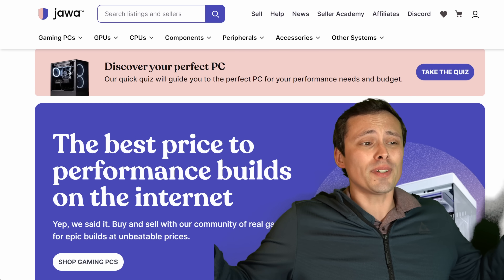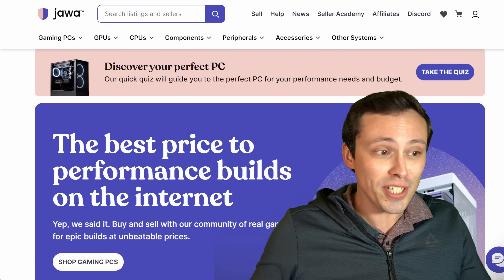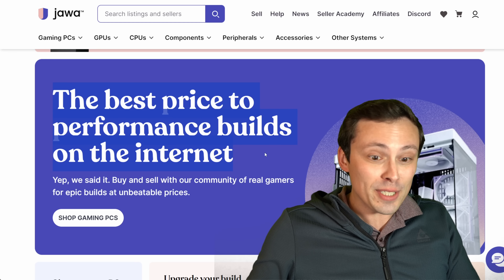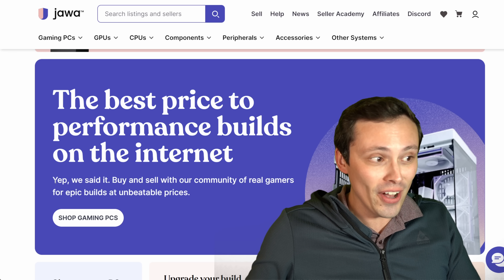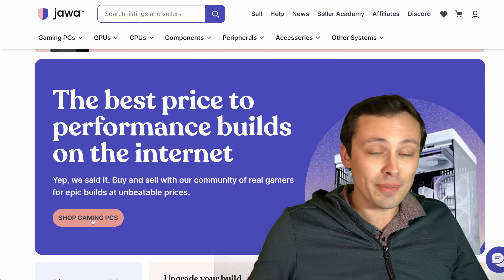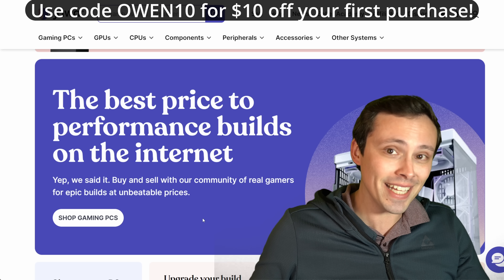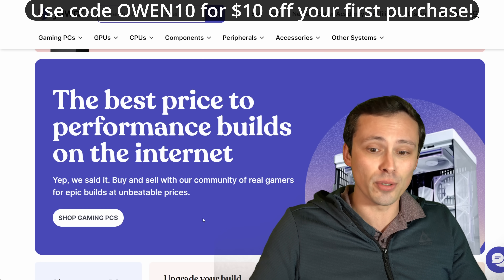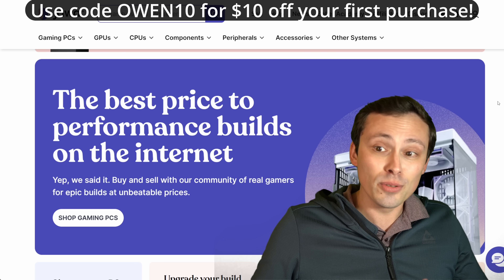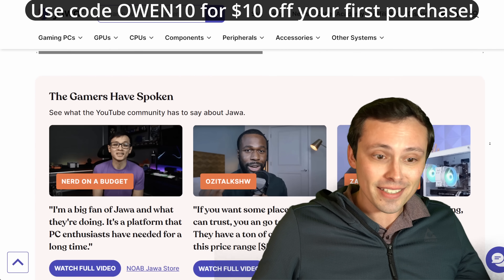PC upgrades can be expensive, so check out today's sponsor, Jawa.GG, which can help you out with that. They are claiming the best price-to-performance builds on the internet — and they are confidently saying it. If you want to test them out on that, click the Shop Gaming PCs button, and you can get extra value using code OWEN10 to get $10 off your first purchase.